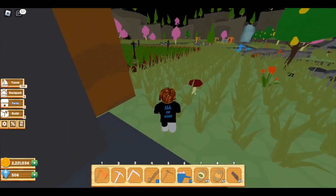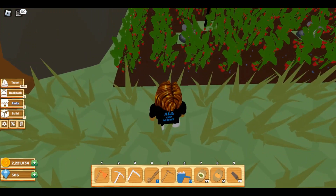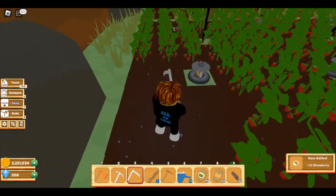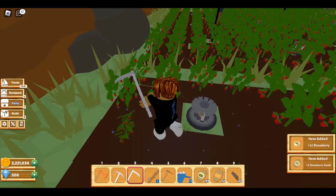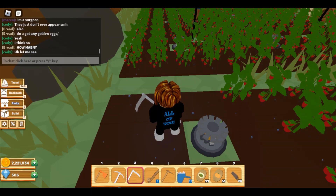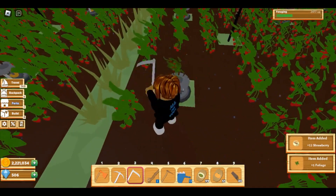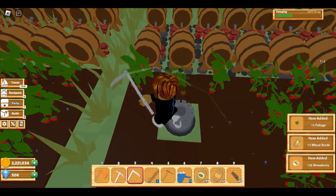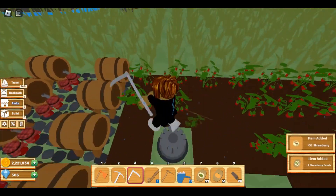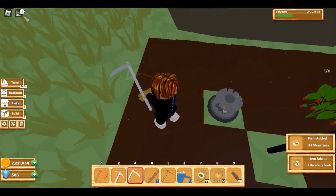Over here is the plains region and I added another strawberry field. I also have the silver scythe that harvests a bigger area and goes a lot faster - it's really nice. The gold scythe costs gems and I was really hoping to save up my gems for a planner cart.